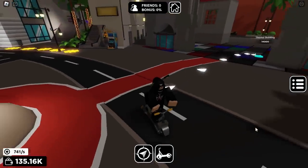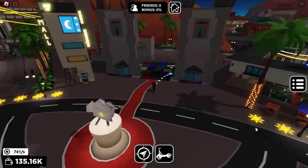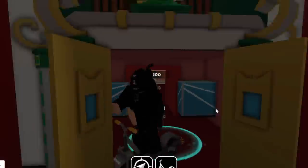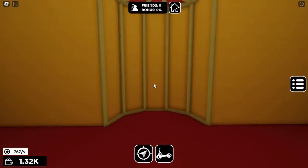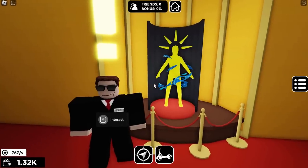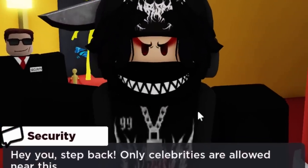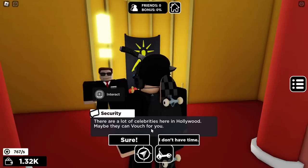I'm back and I have pretty much built loads. I think this is the area we want — this theater castle looking thing. Eventually we should get to find the accessory. Finally — it's called 'What's This?' Let's go and buy it. That is the accessory. Now what we have to do is talk to the security guard which is currently guarding it. Hold E to go and talk to him. He says: 'Hey you, step back. Only celebrities are allowed near this.' Let's do: 'But I'm famous.' He says there are a lot of celebrities here in Hollywood — maybe they can vouch for you.